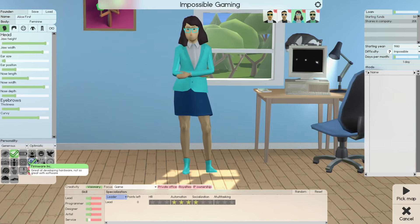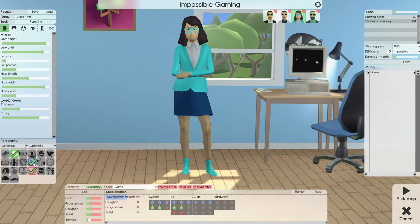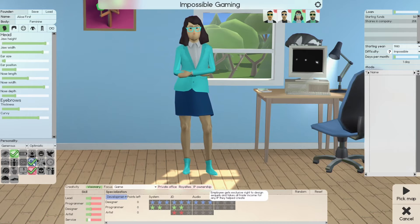Alice has Big Brain, Super Focus, and Need Free traits. For leadership skills she's got automation and socialization. Service skills: three and two in law for social skills. In development, for design skills she's got three system, three 2D, and three audio. For programming she's got two in 2D. For art she's got two in 2D. She's a visionary with in-game focus, private office, royalties, and IP ownership traits. She also has a little bit of leadership skills, programming, design, and art — and zero service.